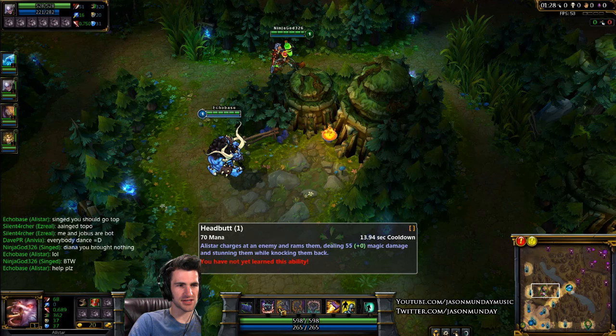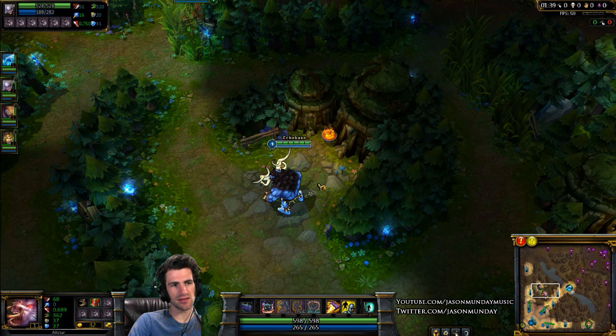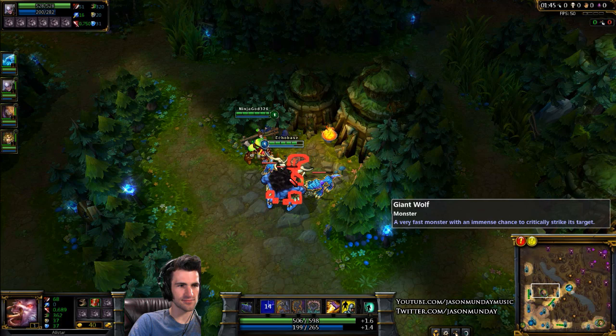My Pulverize ability — Alistar smashes the ground, deals 60 damage. These numbers go up the more levels you get and rank them up. It bounces all the people near you into the air — bam, they all bounced up!